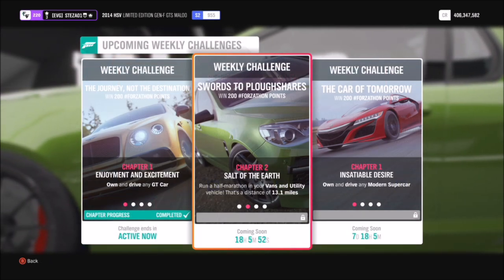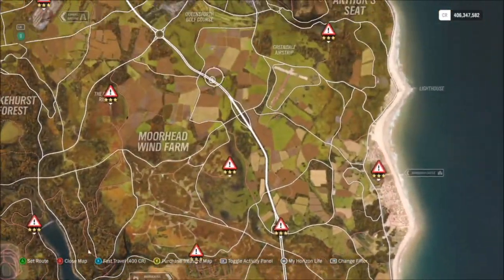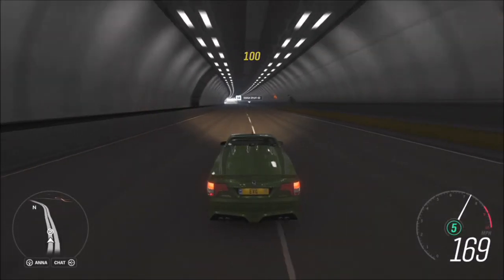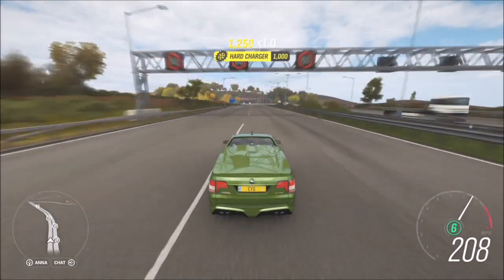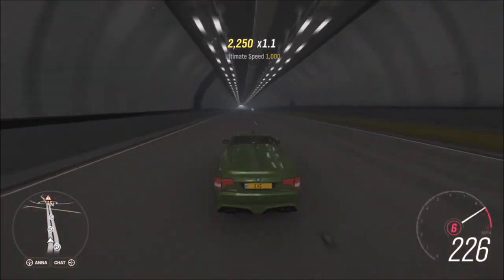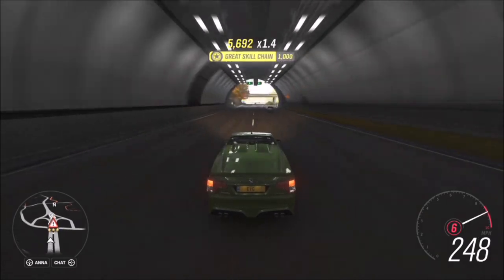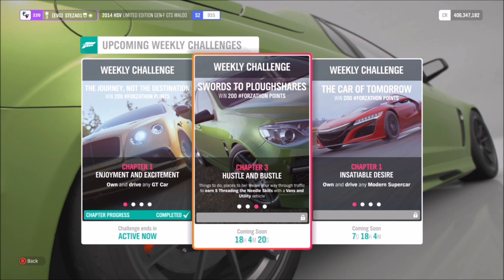The first challenge is really simple — it's more of a task. It just wants you to drive 13.1 miles, which isn't that far at all. To do a challenge like this I just head to the motorway and drive as fast as possible. It'll probably take you about two to three full lengths of the motorway to complete, but this Maloo will sit at about 240 mph without breaking a sweat. It's a really quick task to complete — not so much a challenge, just something to do before you get on to the next one.